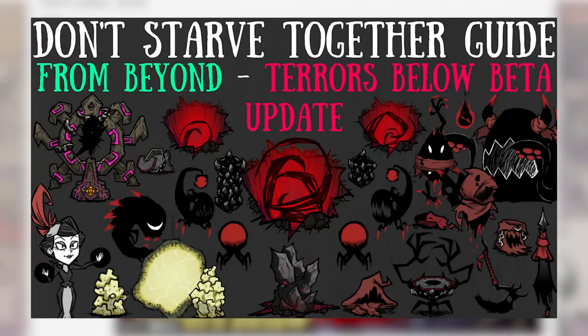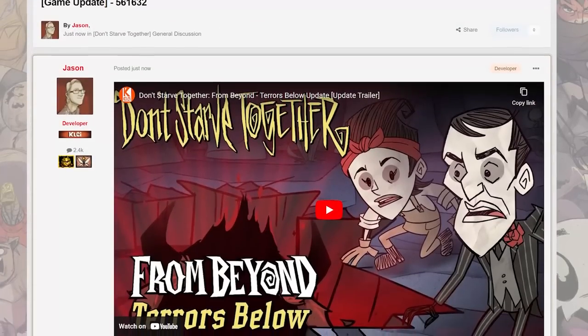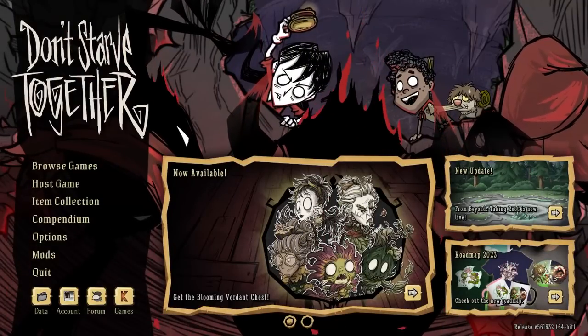Don't Starve Together's newest update, Terror's Below, is officially out now everyone. Animation, skins, changes and all kinds of things — and while we've covered every inch of this thing for over two weeks, including some very fresh main menu music that just released yesterday, putting all the information in one place seems like the proper thing to do, so let's get to it.